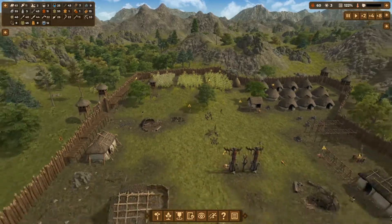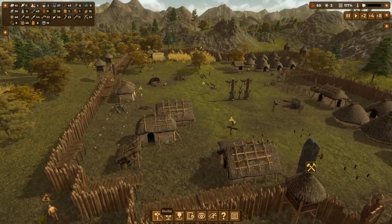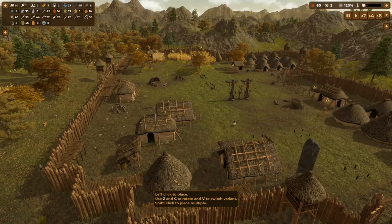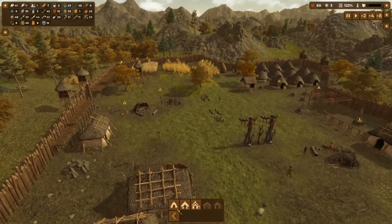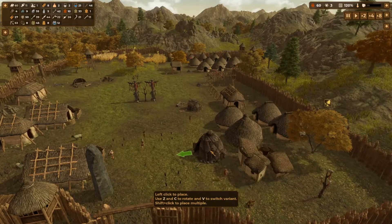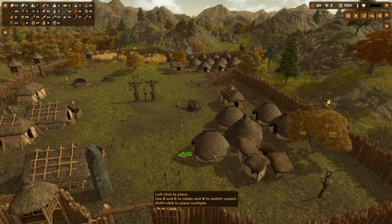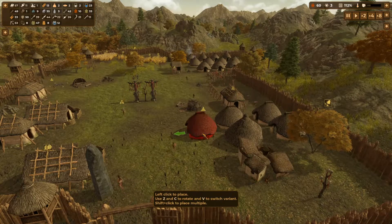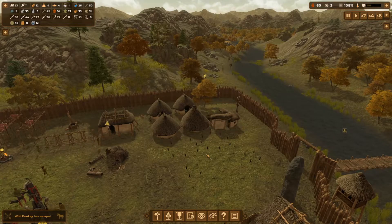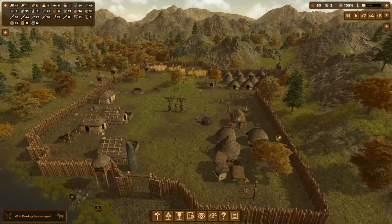I've got another person join us so we do need some more houses. Where do we want some houses? I think we might be able to just squeeze a few in over here. Definitely get one in here, definitely get one there — that's okay. I want to have our huts. I think one here and one there is going to be fine. That's going to give us another 15 people so we should be okay for a little while. And workload is quite high at the moment, but that's fine. We'll get another house in there.